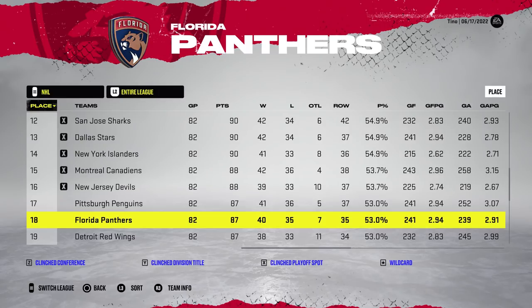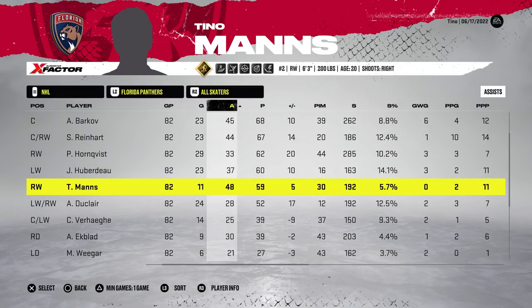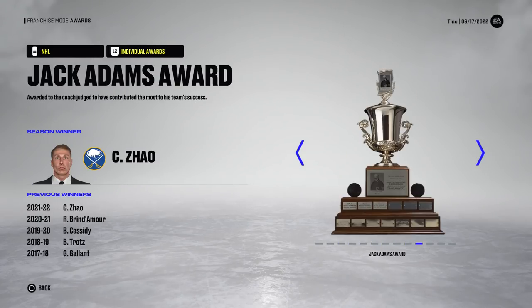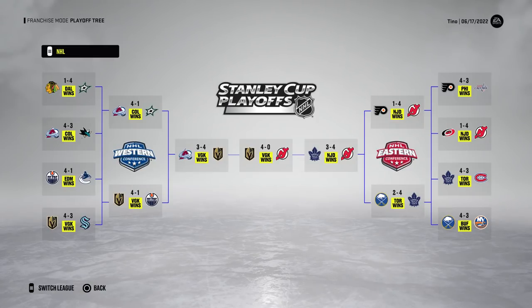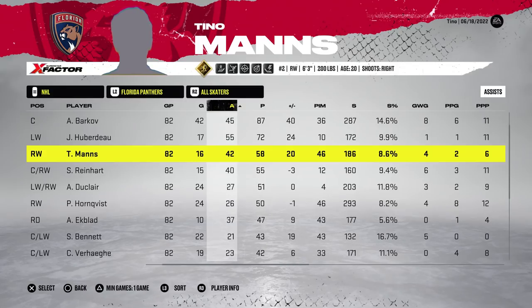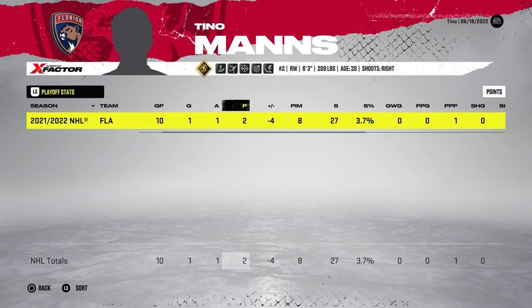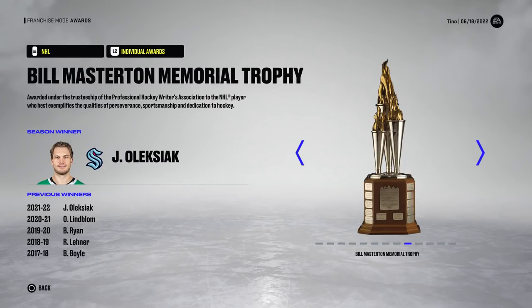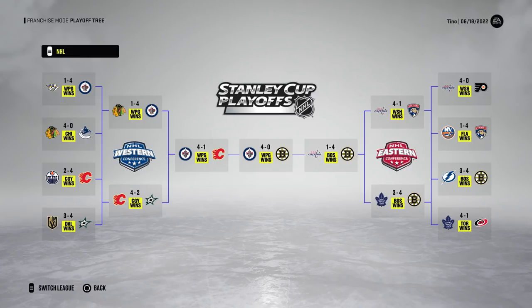Just so everyone knows, I tried to eliminate as many external factors as possible. I simulate the first year over and over so it's the exact same NHL season each time — lines don't change, contracts don't change, etc. I turned off computer trades as well to keep things as static as possible. The Florida Panthers miss the playoffs two years in a row but are back finishing 10th, with 16 goals from Tino and only two points in 10 playoff games — a rough 3.7 shooting percentage. The Winnipeg Jets are Stanley Cup champions.